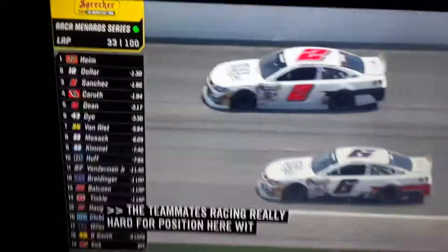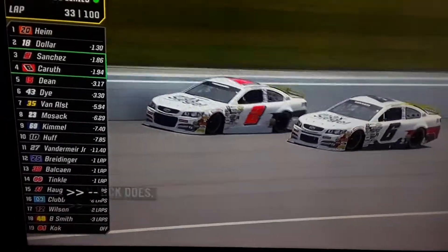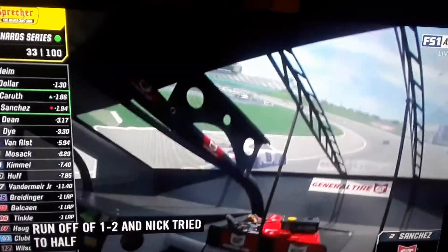On the 15. It looks like Raja has a little more speed right now than Nick does. He's been around the high side, just like what I was talking about. He was able to get a really big run off of one and two, and he tried to half-cover it but didn't quite make up the speed. They blocked each other on the straight. It's tough to throw it to your teammates, but now he's learned something from them.